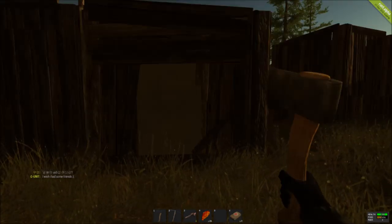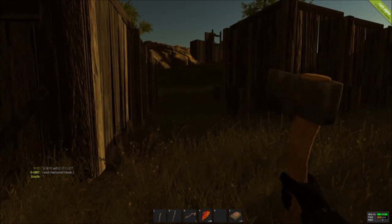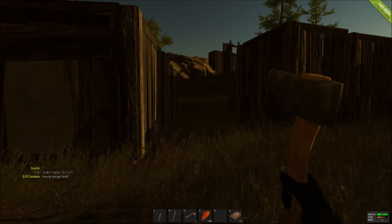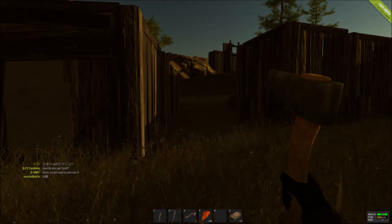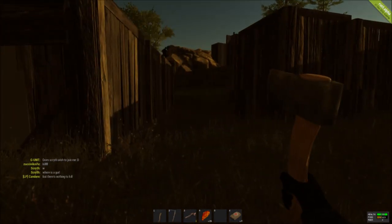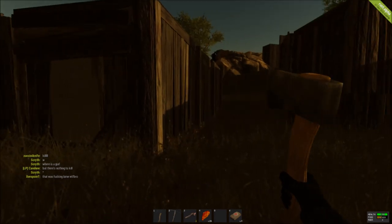Home invasions are the largest thing in Rust where people lose their items, come back to dead characters, and have hours of work lost. Each server has large clans of 50 to 100 people or more that will travel around breaking and looting through people's houses and murdering everybody in sight. To help prevent something like that, the best thing to do is craft metal doors. They take a lot of resources, but they are definitely the best deterrent against people trying to get into your home.